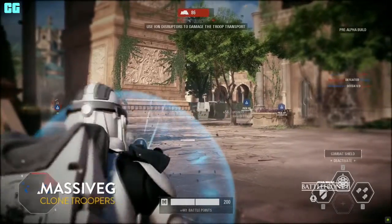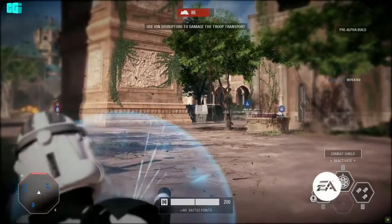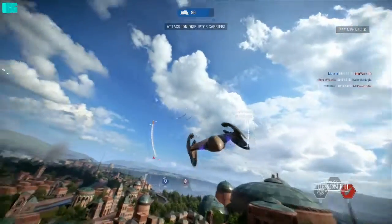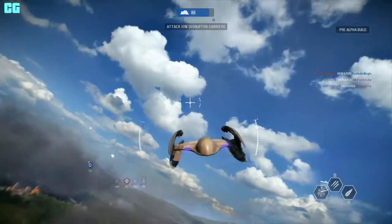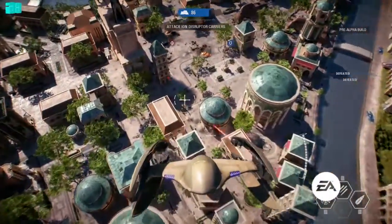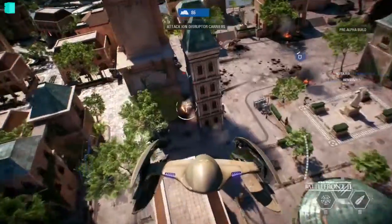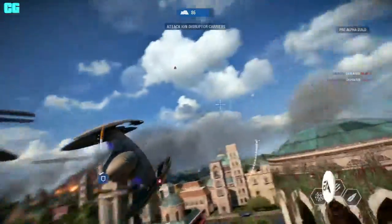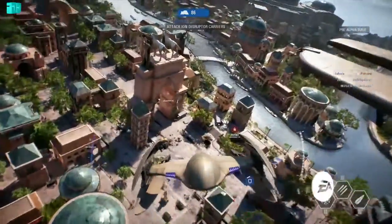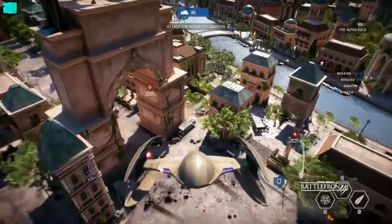This class that Massive G is using is the heavy class. The heavy class is great — they've got a bit more health than your average trooper. They're also able to pop that combat shield and try to push into areas, so you can see them as pushers or defenders. It looks like we've got one of our vulture droids right now. These guys are great at air-to-air, trying to take out those other ships, like the Naboo M1 starfighter, or providing great ground support with strafing runs on those clones.